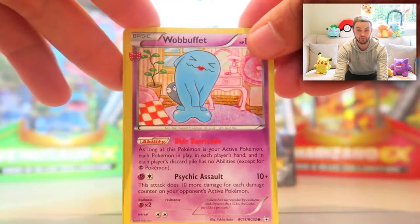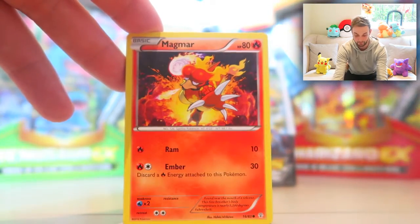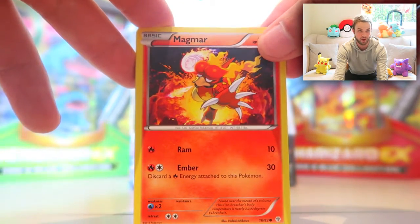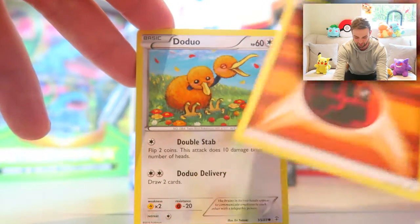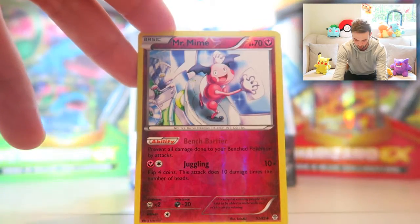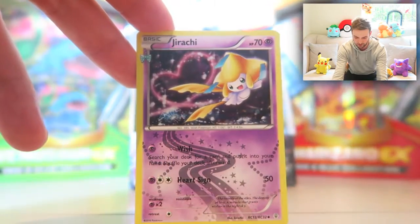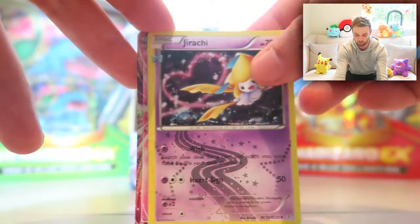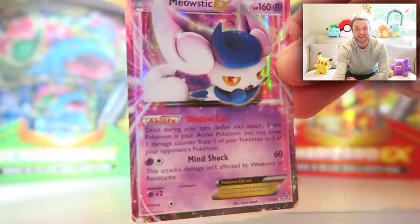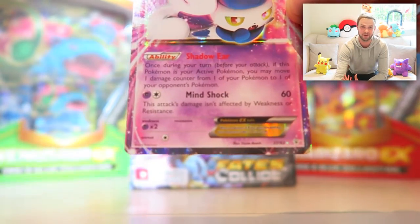The final pack is kicking off with Wobbuffet, Clefable — still need to get that evolution — Cloyster, Magmar — look at that artwork, love that — just an energy card unfortunately, Doduo — not too bad, I definitely need more of them — Caterpie — definitely don't need more of them. Mr. Mime — only recently got him in a 10K egg but still a rare Pokémon. Jirachi, one of the legendaries from Generation 2. Finishing off with Meowstic EX — another EX card for our collection. You can't really ask for much more for the final card of the opening.